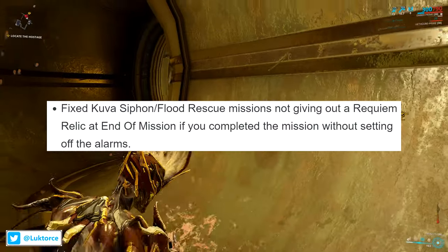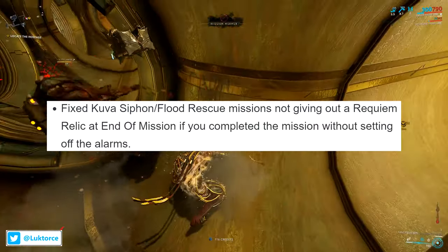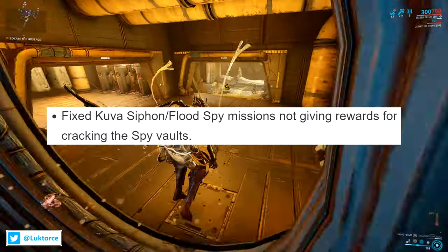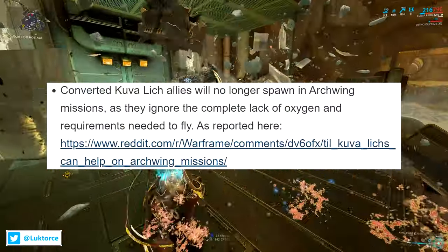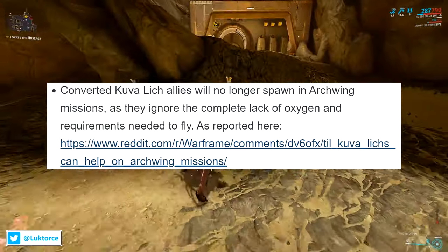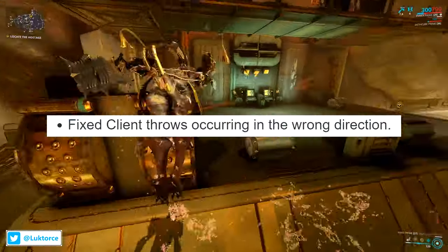They've fixed Kuva Siphon and Flood Rescue missions not giving out a Requiem Relic at the end of the mission if you completed it without setting off the alarms. They've also fixed Kuva Siphon and Flood Spy missions not giving rewards for cracking the spy vaults. And in a pretty funny fix, converted Kuva Lich allies will no longer spawn in archwing missions, as they were ignoring the complete lack of oxygen and requirements needed to fly. They've also fixed client throws occurring in the wrong direction.